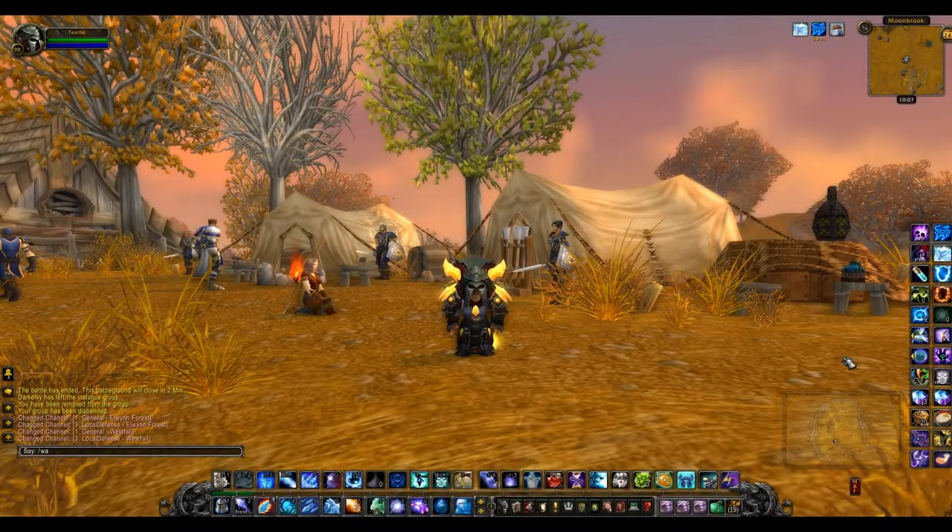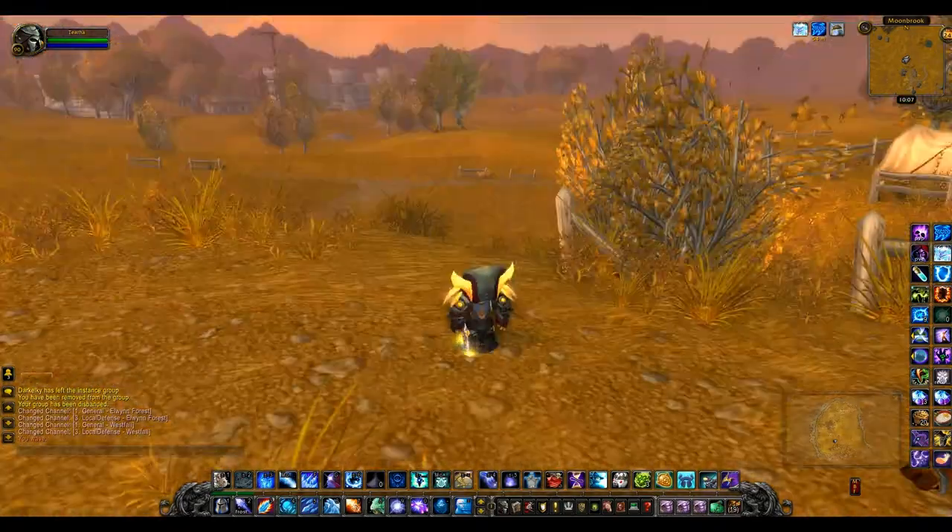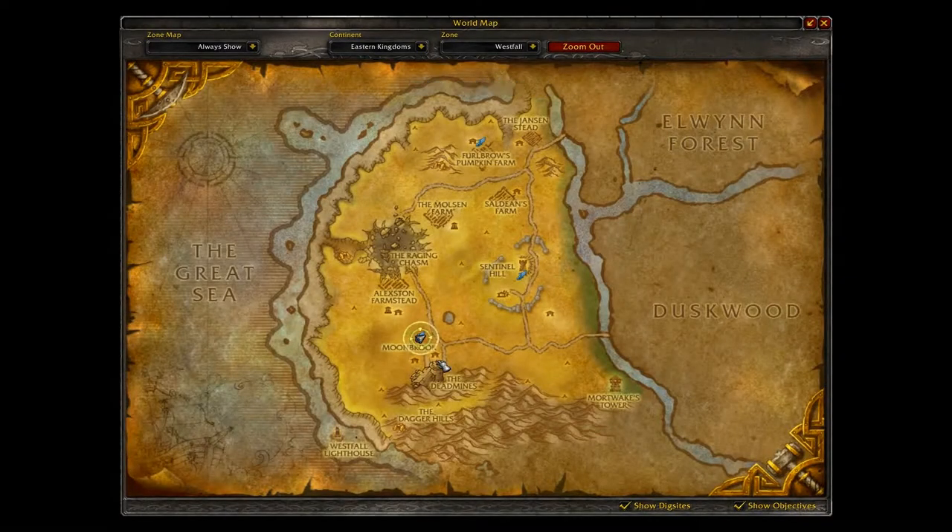Hello everybody and welcome to another video. I'm Snowkid and today I'm going to be teaching you how to get the Green Ring Macaw. We're going to be heading to Deadmines in Westfall.